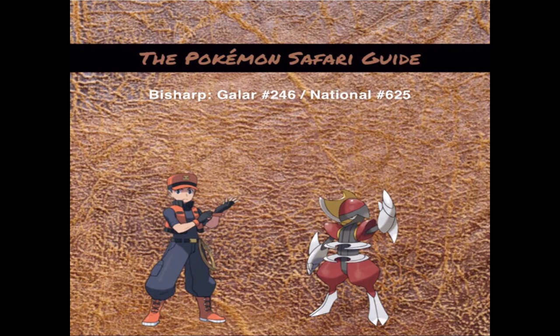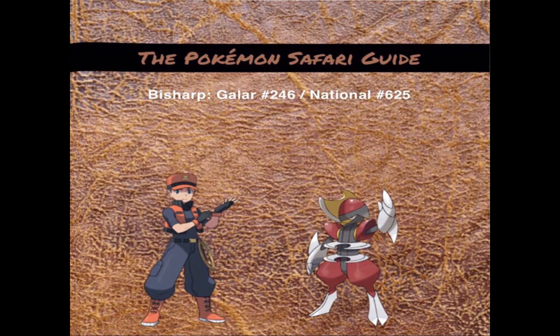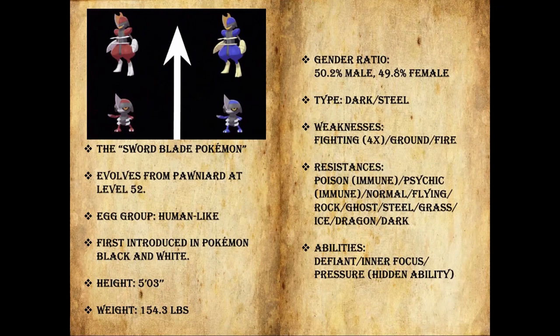Bisharp is Galar number 246 and National number 625. On the left is the non-shiny sprite and on the right is the shiny sprite. Bisharp is the Sword Blade Pokemon and it evolves from Pawniard at level 52. Its egg group is Human-Like and it was first introduced in Pokemon Black and White, so it's really not that new of a Pokemon, but it's also not that old.